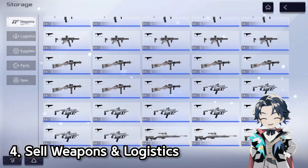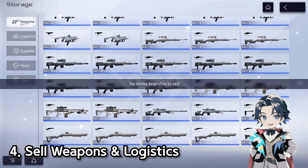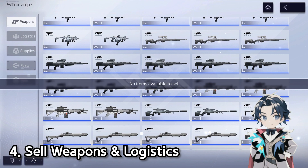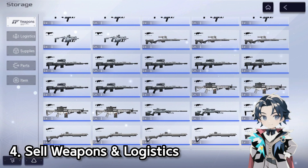For weapons, there is a sell function but I believe it's currently bugged — right now you can only sell upgraded weapons, which doesn't really make sense, so be on the lookout for future changes. Think of selling more like recycling: when you recycle weapons you get weapon XP material back, and when you recycle logistics you get logistics XP material. Usually in games you'd get gold currency, but here you get XP material — so definitely recycle things you're not using, as that XP can go toward what you actually want.